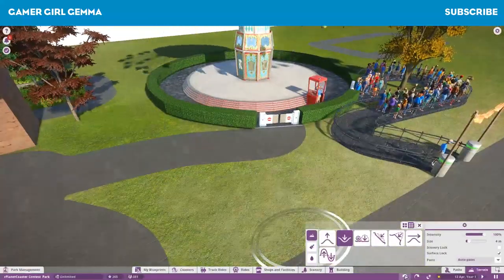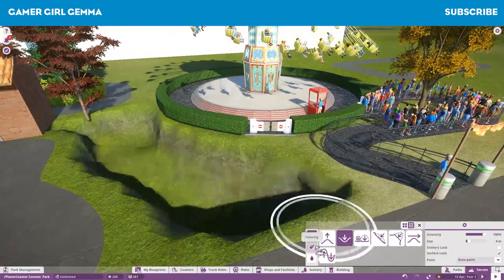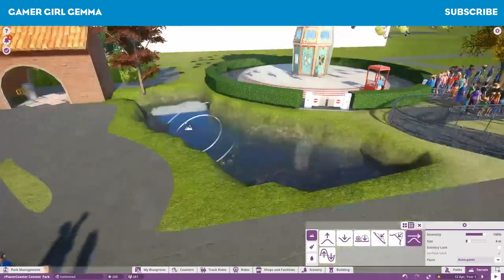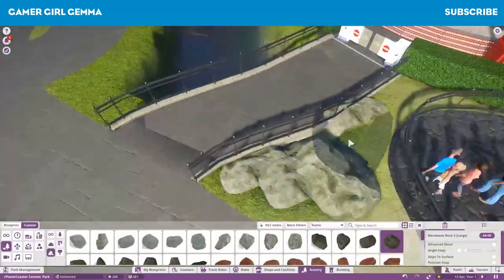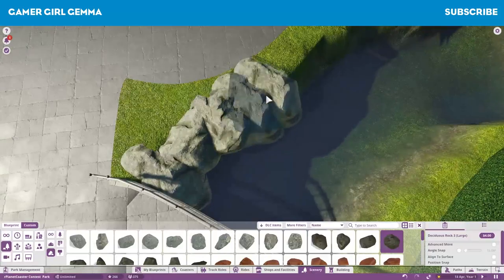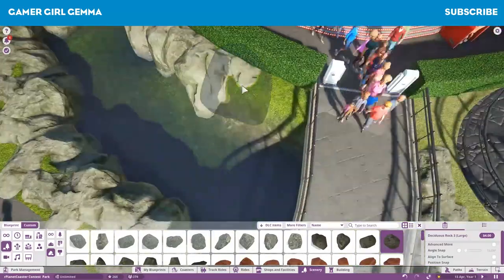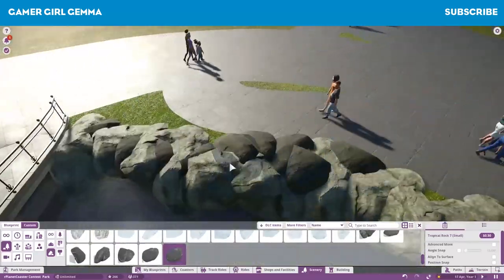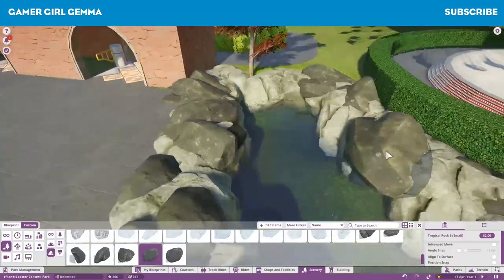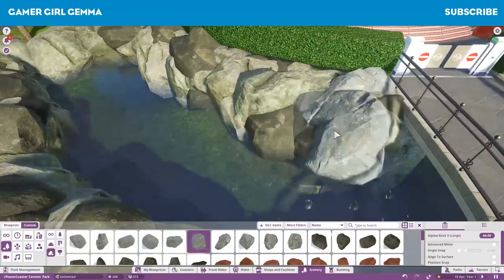The idea behind this park, I guess, would have started maybe as a block of land that was used for circuses and that sort of thing, and someone's come in and made it a permanent little amusement park. I actually really like how it's turned out so far. It's not really what I normally go with — there's a lot of detail in this one.